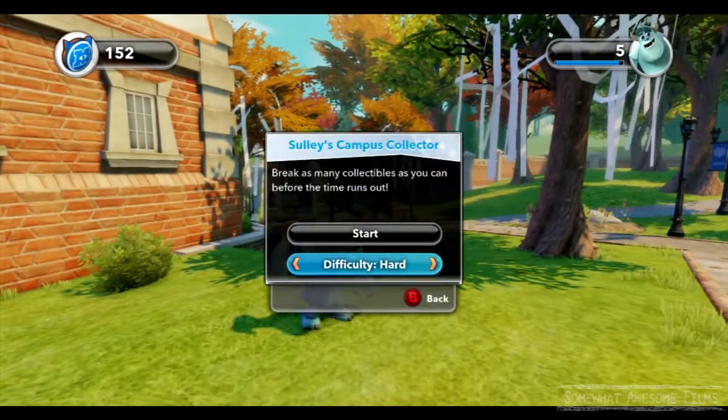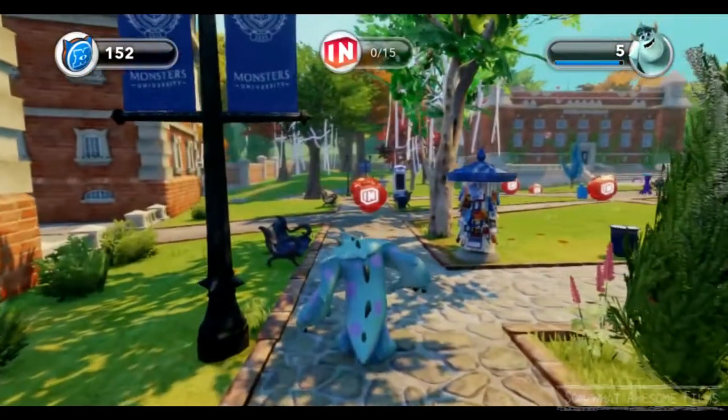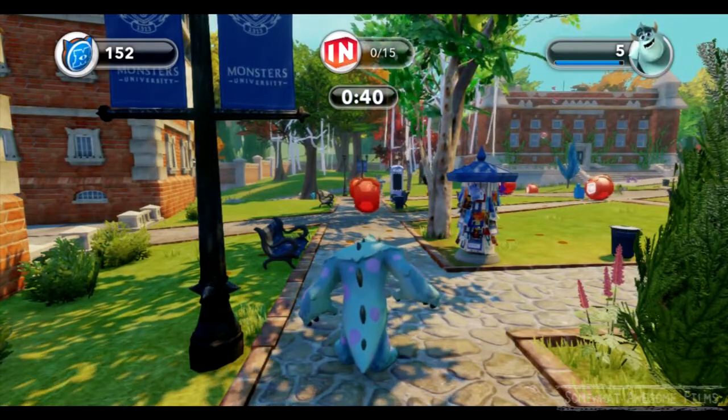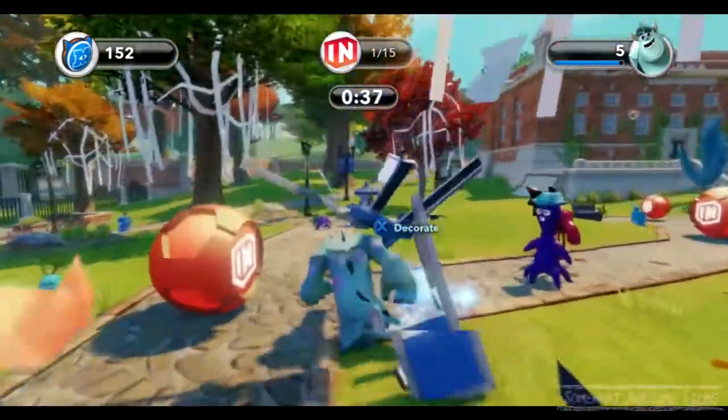Welcome to Some Awesome Films, I'm Rob. We're doing Sully's Campus Collector. This is a specific challenge for Sully himself to go around and break all these orb things — I don't know what they are, but you've got to punch them, you have to destroy them. We've got 15 to destroy and we have 40 seconds to do it.